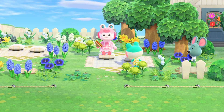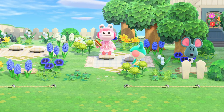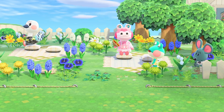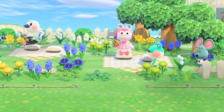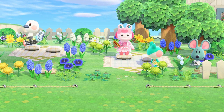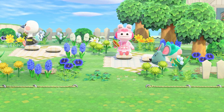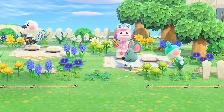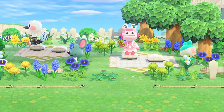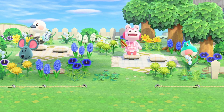Next up we have Gale. Gale is this adorable pink alligator and I think her pink colors are very vibrant and nice for spring. Alligators can typically be forgotten about, so I think she is great to include as well. Next to her is Lily, an adorable little frog. Frogs are perfect for spring with the flowers and rainy weather, and again her pink and blue color palette is very nice.